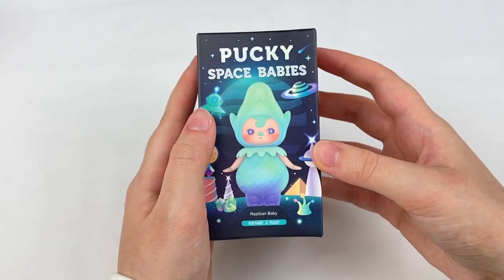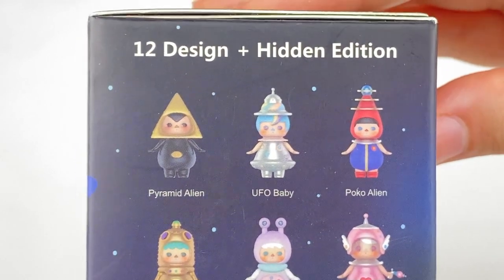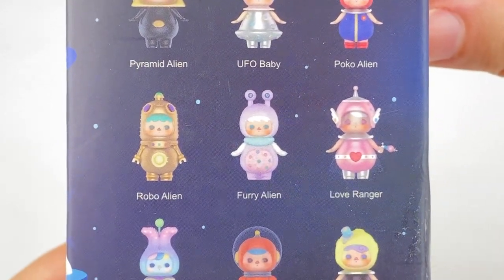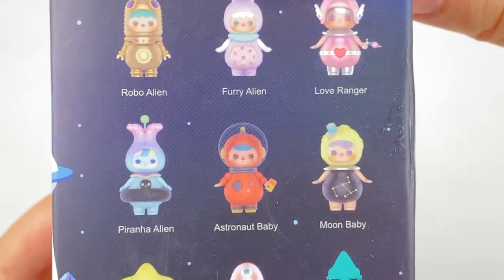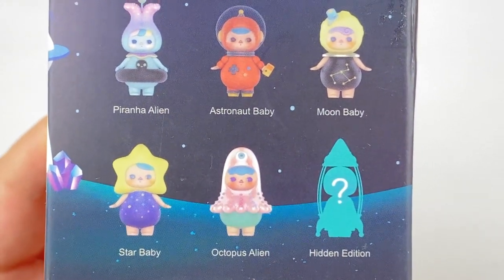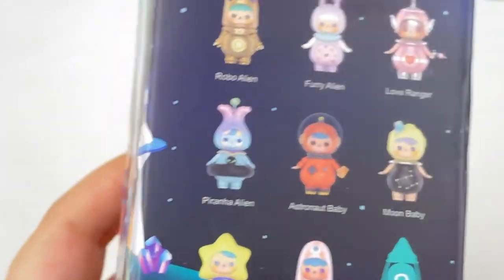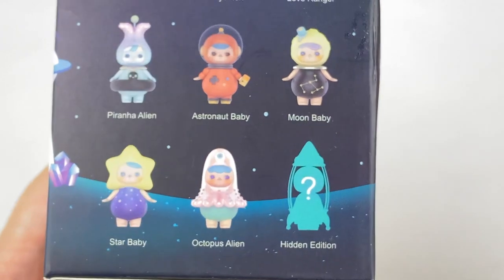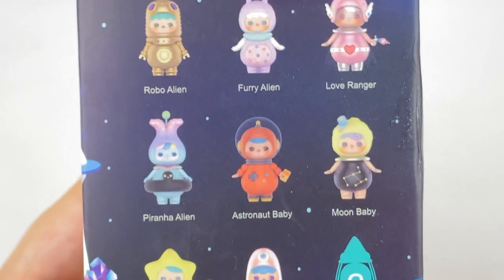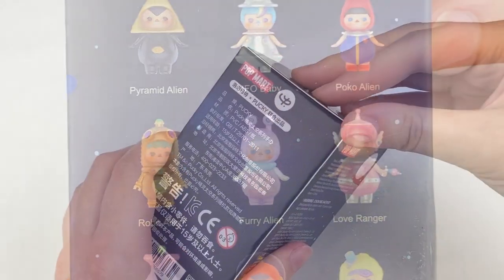Let's open up the Pucky Space Baby series next. In this series there are 12 designs and a hidden edition. We have the Pyramid Alien, UFO Baby, Polko Alien, Robo Alien, Furry Alien, Love Ranger, Piranha Alien, Astronaut Baby, Moon Baby, Star Baby, Octopus Alien, a hidden edition, and the Reptilian Baby on the front. From this one I'd like to get the Star Baby. The hidden edition would look really cool as well as it looks like it's in a spaceship, and I also like the UFO Baby and the Furry Alien.